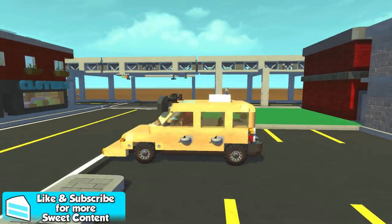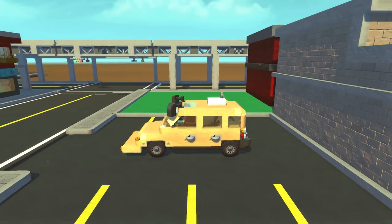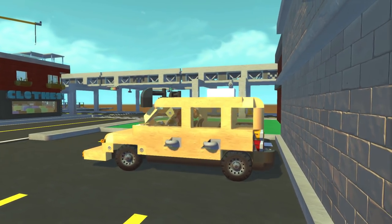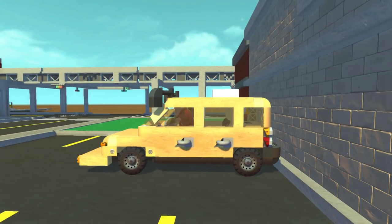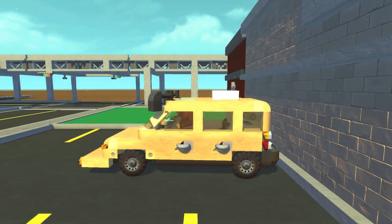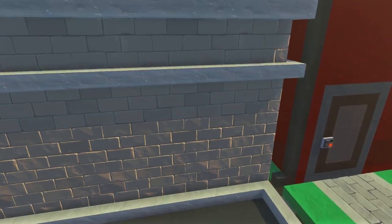One of the cool features with this car is if you back up it has a backup beeper, and the real car has an external rear-mounted airbag — so if you get too close to an object it will deploy. That's not really the case for this car in Scrap Mechanic, but you can hear the alarm going off. Oh wow, it does blow up! I didn't notice that when I was testing it. That's awesome — we're going to park the car properly.